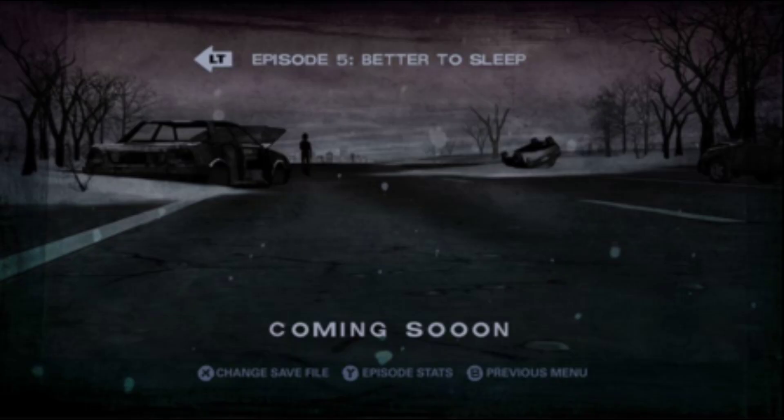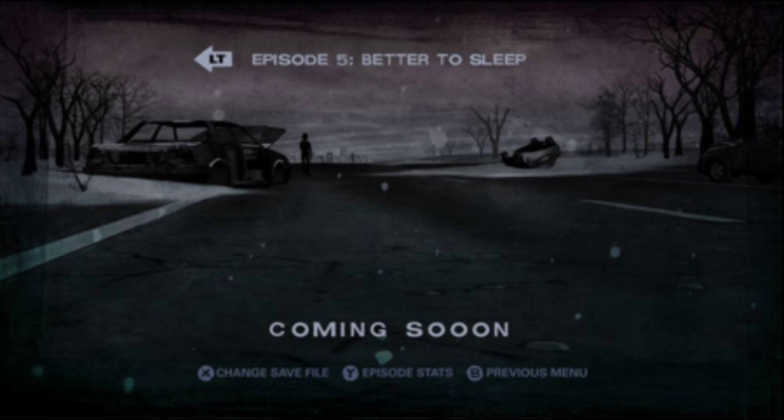The final thing in today's video is the Episode 5 beta slide. Originally in beta, it was called 'Better to Sleep,' which would give it a darker tone that the story was originally going to have. The beta version is noticeably darker in tone with a person just standing in the background, whereas the final version we got has a pile of snow and a walker laying in it.